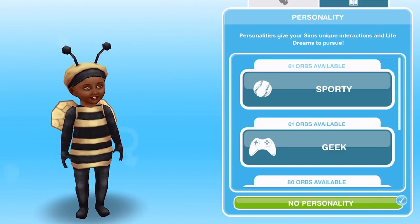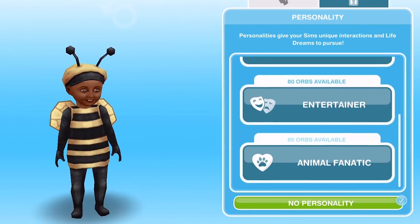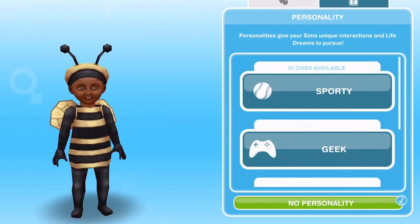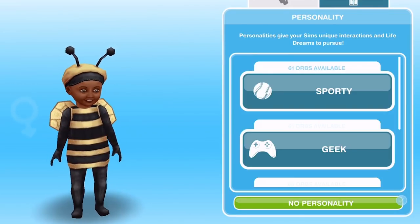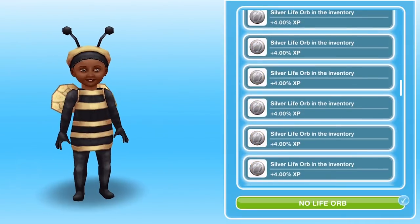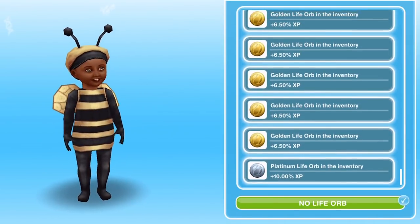When you're in your Create a Sim menu, you can give your sims different personalities: Sporty, Geek, Entertainer and Animal Fanatic. To begin with, you won't have any life orbs, but as you continue through you will collect them. If we go into the Sporty Life Orbs, you can see I have a ton of Bronze, Silver, Gold and Platinum Sporty Life Orbs.